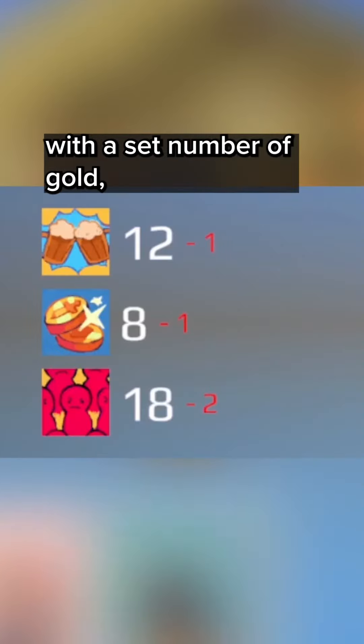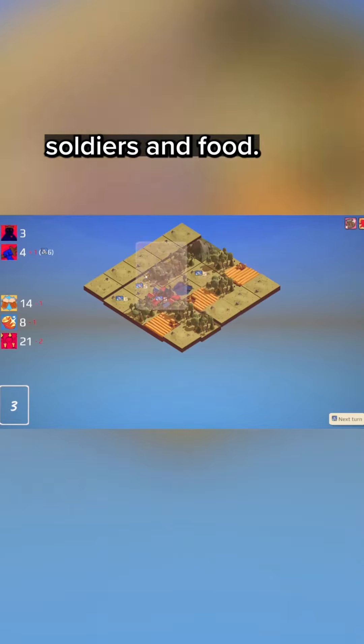At the start of each round we begin with a set number of gold, soldiers, and food. These are our resources, and we must never let any of them reach zero, or we lose.